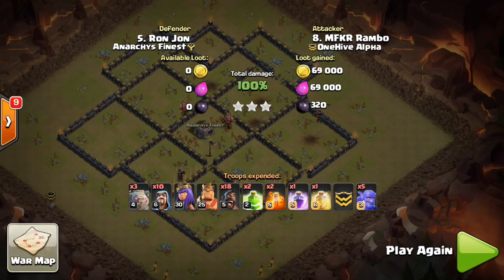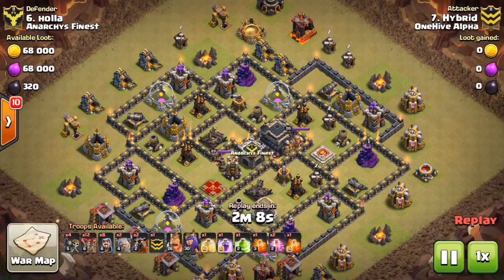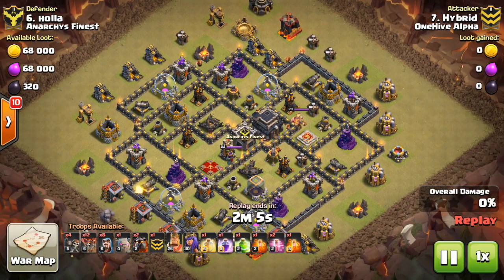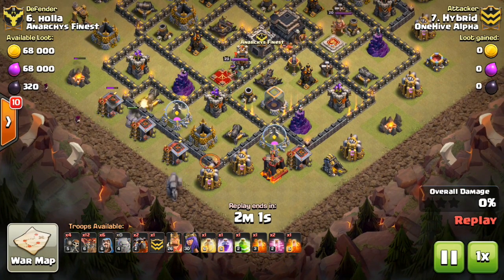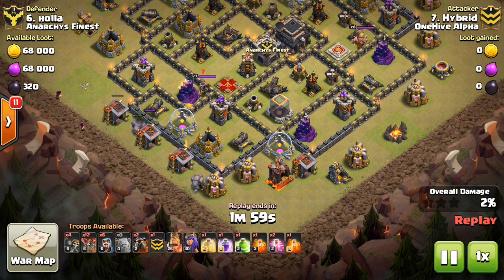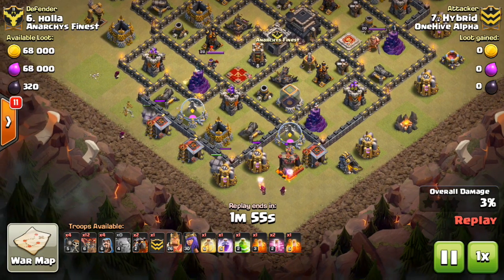We'll see if it has much of an impact. I think they're going to be careful not to make it too powerful. They kind of want to inch their way up to a balance but not overshoot it. So it might be a little bit wild before people find ways to use it. That's how it worked with Town Hall 11 for a while — no one used it, and now we're seeing people using it in three-star attacks.